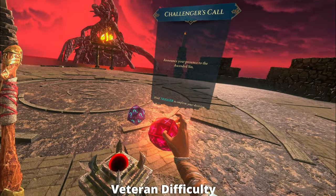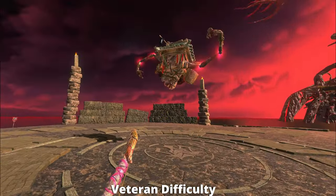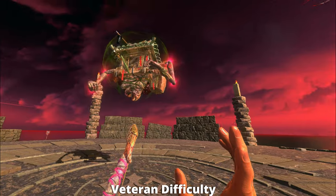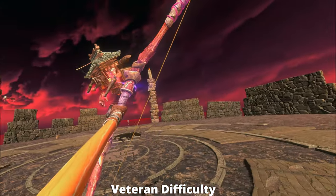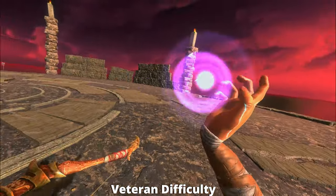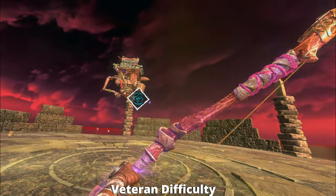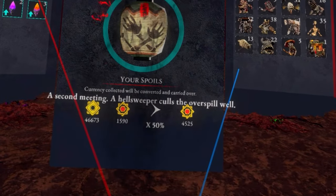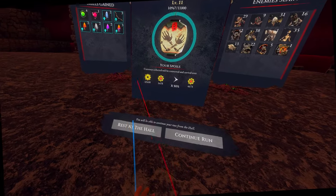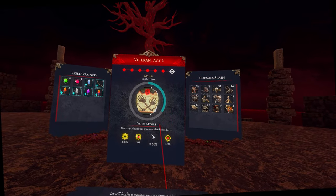The next thing you need to keep in your sight line is clearing the act itself. Yes, the difficulty of the run is important, but getting to act one, act two, and act three also applies a massive multiplier on the boon at the very end. So don't think you're going to grind a level and then abandon it. Finish at least the act floor you're on, get the boss kill, and then you can leave — that's when you get the massive boon. If you make it all the way to the highest floor, awesome, but wait until you get there.